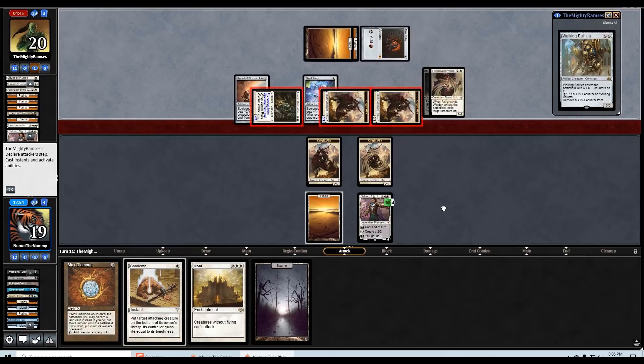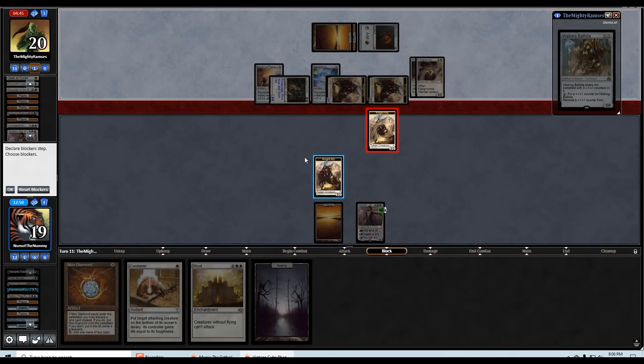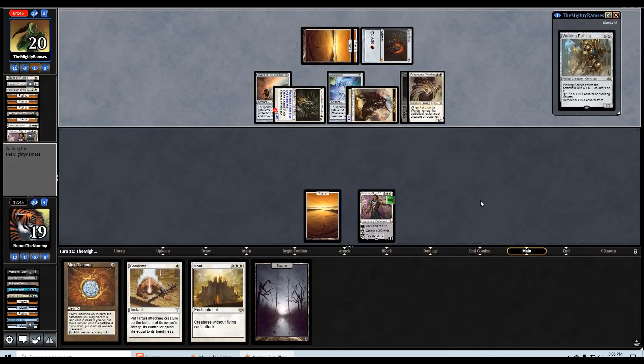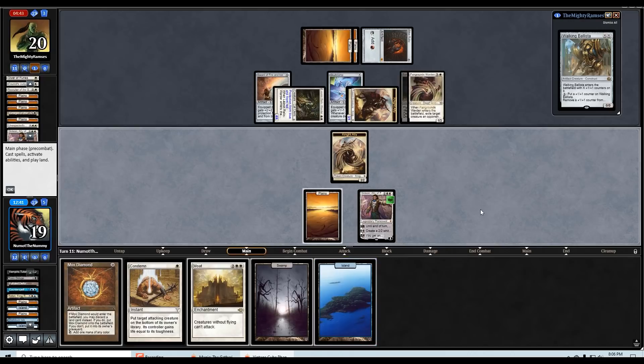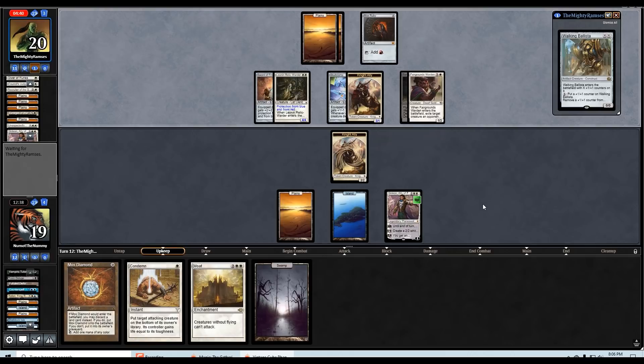Okay — I guess we block here and chump here. I'm going to save the Condemn now that they Fairgrounds Wardened me, because they might actually attack with the Fairgrounds Warden. So the game plan is: if they do attack with Fairgrounds Warden, Condemn it and get my Baneslayer back. Nice. I'm still worried about their swords or Path to Exile, but what other ways did we see for them to get rid of an enchantment? I don't recall anything beyond Judgment and now the Absent. If we find another land we get to land Moat again.